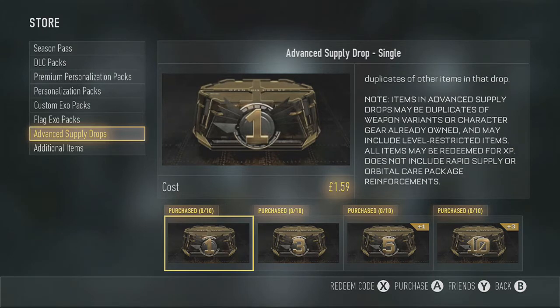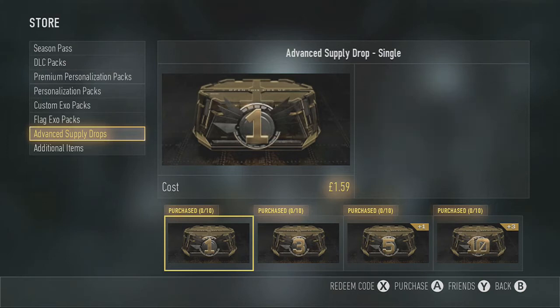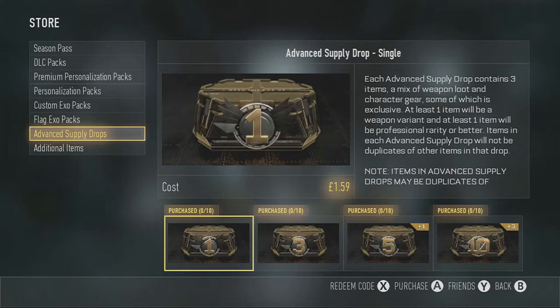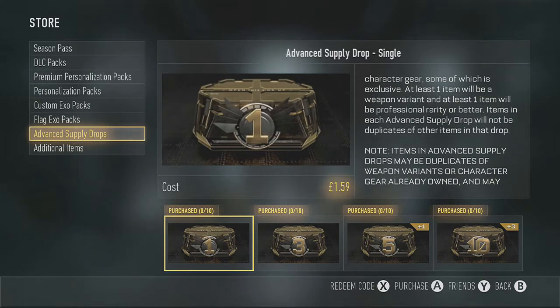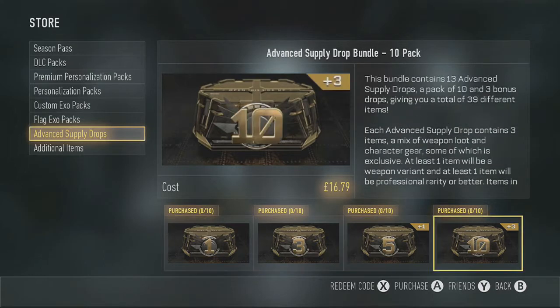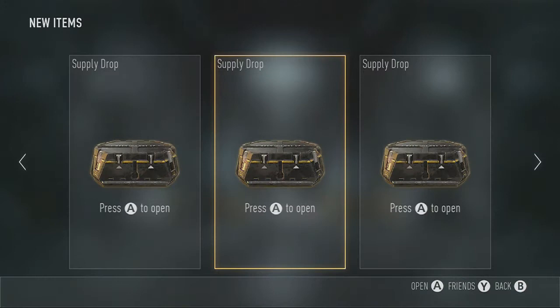I do have money to probably buy 250 but that would just be a waste — I see something I want to buy with that money. I might buy 10 at some point, but probably wouldn't. Anyway, we have three supply drops here, and we'll start off with the middle one, why not.